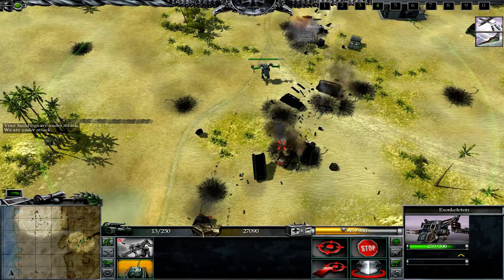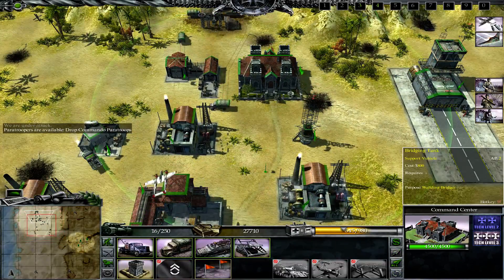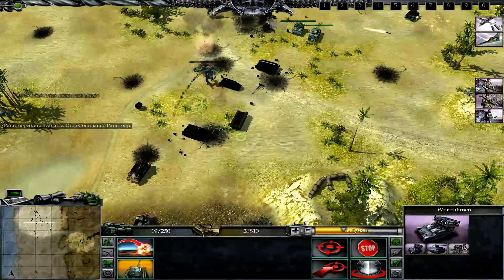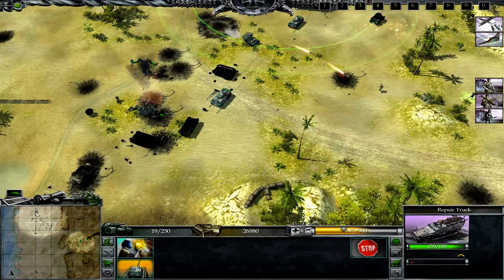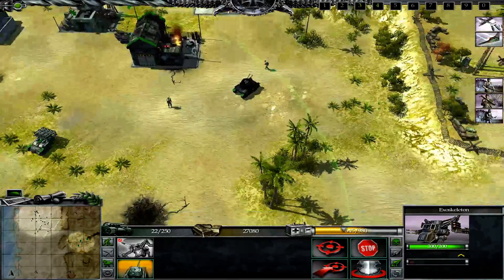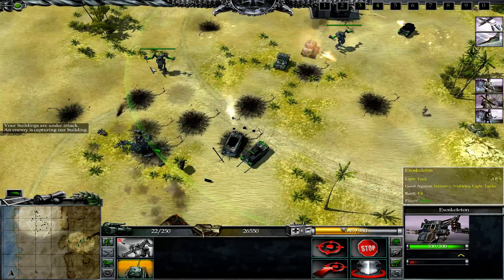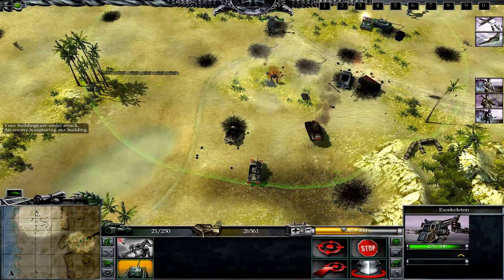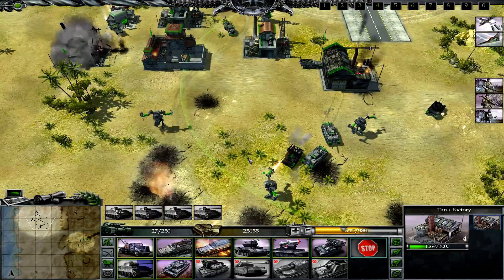Here's the exoskeleton — look at it go. This is one of the things I really don't like about this game: this exoskeleton design is ugly. It's really bad. Like, what the hell were they thinking? It's like the T-model in Men of War: Assault Squad. That's all it is. It's just horrid.